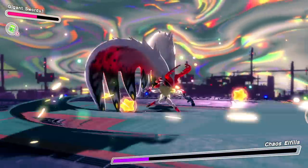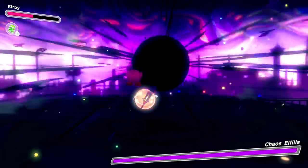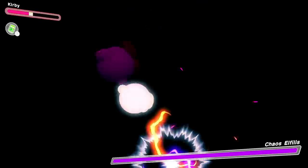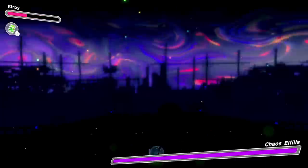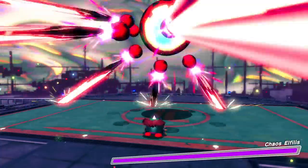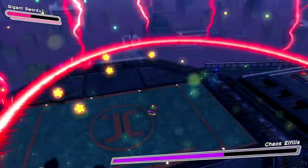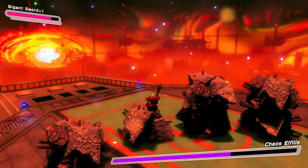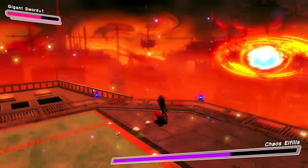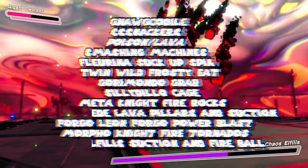Well, not exactly — in Chaos Elfilis's soul form the suction brings Kirby in and there's nothing he can do about it. The shield won't block that. But lasers from the orbs, different projectiles, lightning strikes, and even slamming on top of Kirby in giant form — Kirby blocks all of those. There is one more attack that powers through the shield: the giant fireball form it takes and rushes toward Kirby will knock him down even with the shield up. There is nothing Kirby can do to get through this.